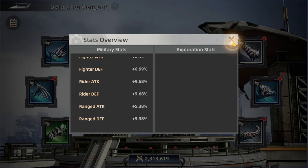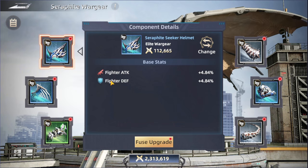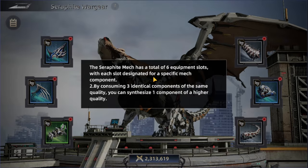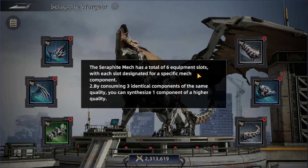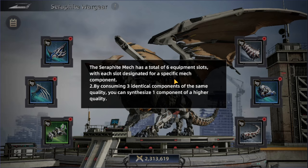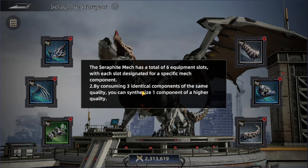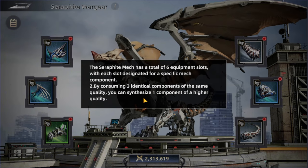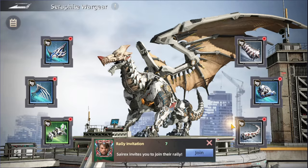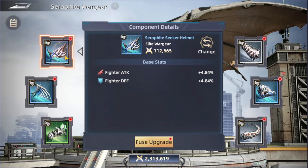So it's not just focused on increasing the stats or power of the surface — it also helps by increasing stats for your troops. You can see here in the stats overview all the stats that the troops are going to get. Honestly I'm not sure if it's just troops — it might be for beasts as well. The Surface Mesh has a total of six equipment slots, each designated for a specific companion. By consuming three identical components of the same quality, you can synthesize one component of a higher quality.